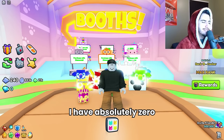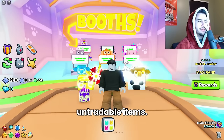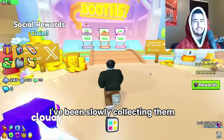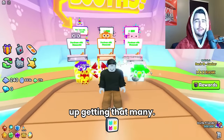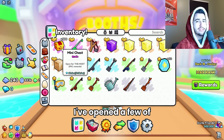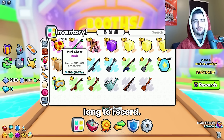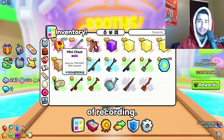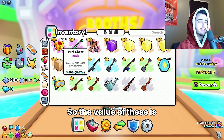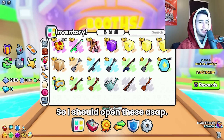As you guys can see, I have absolutely zero diamonds right now, zero enchants, zero potions — all we have are our boxes and untradeable items. So we have 500 total mini chests. I've been slowly collecting them to do this opening and it's taken a while. The current wrap value is 59.3K for each of these mini chests, so the total value is just under 30 million. They're depreciating in value as we speak, so I should open these ASAP.